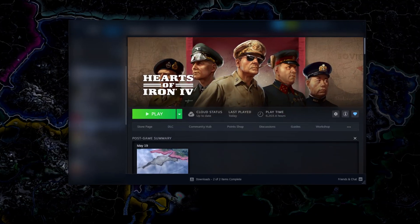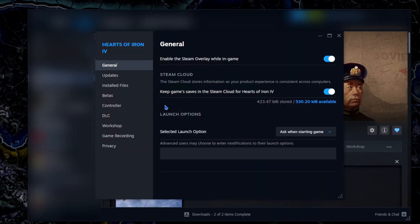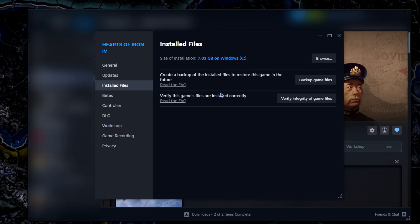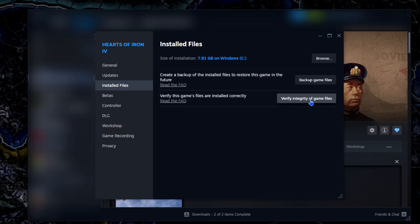Now that you've managed to actually create a mod, how do you find the files? For that we're going to need to go back into Steam. Click on the gear icon that says 'Manage', go to 'Properties', and head to 'Installed Files'. Here you will click 'Browse', and this is every single file in the base game. There's also a useful button here that will allow you to back up game files in case you want to keep them in the future.